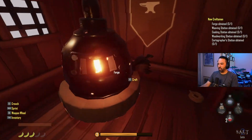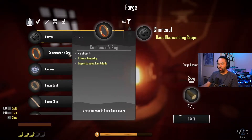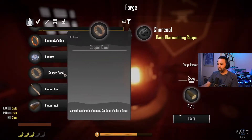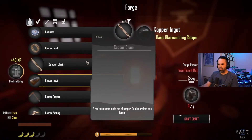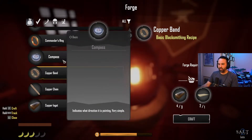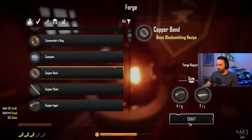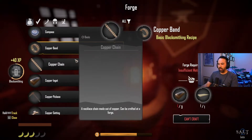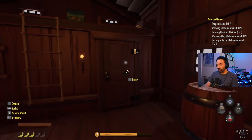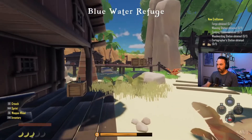I'm here in the blacksmith shop because we have that Commander's Ring I'd really like to craft. I just checked and I don't have enough stuff yet. I have enough copper to make the copper band - the two things I need are a copper band and a copper setting. I'll go ahead and make the copper band. But I'm not going to have enough for the other piece - I need like 12 more copper right away.